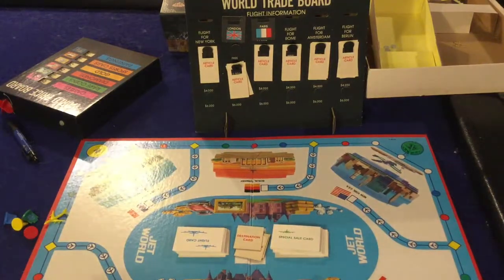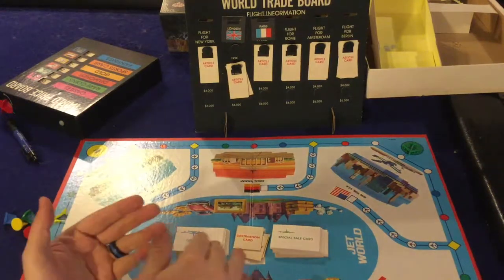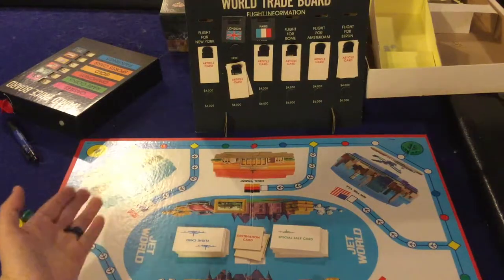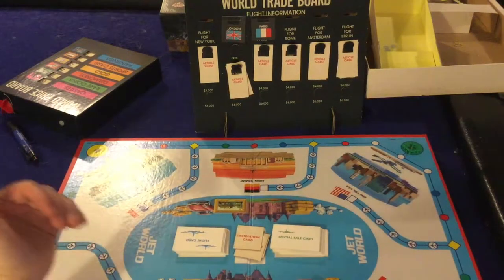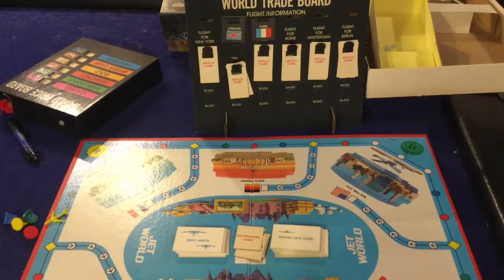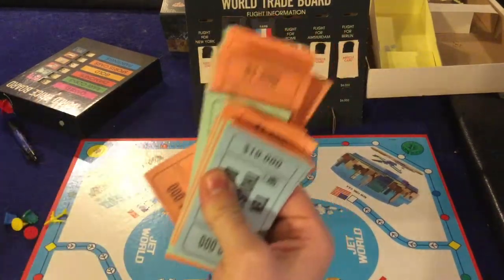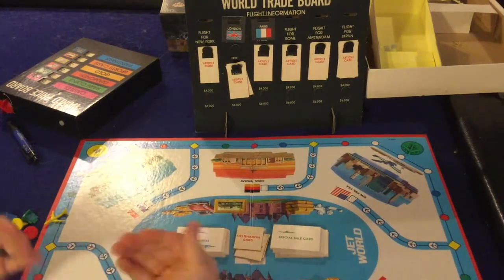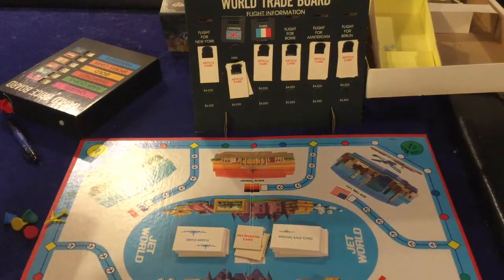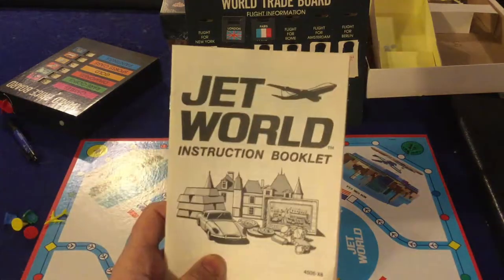The first person to have five articles and then head back to their home base — and then leave their home base and head back again — gets a $10,000 bonus. You total up how much money you have based on selling things at the current market value, and whoever has the most money wins. Both times we played, the bank actually ran out of money, so we never got to see how that weird ending played out.